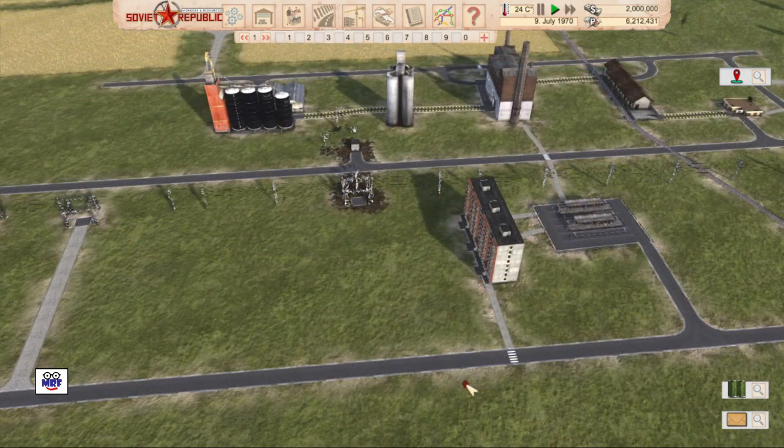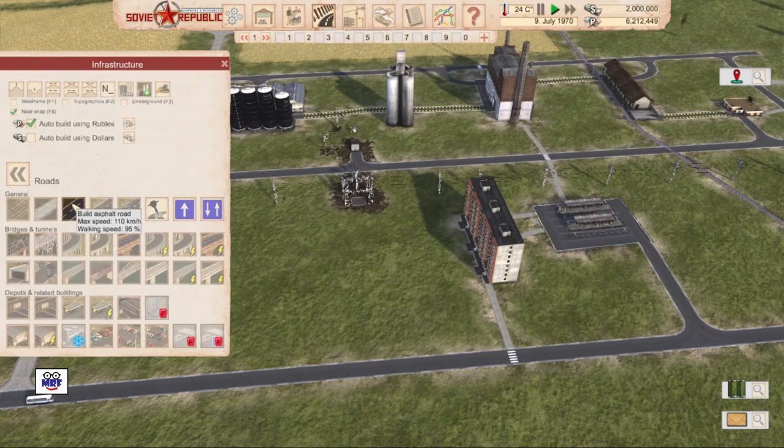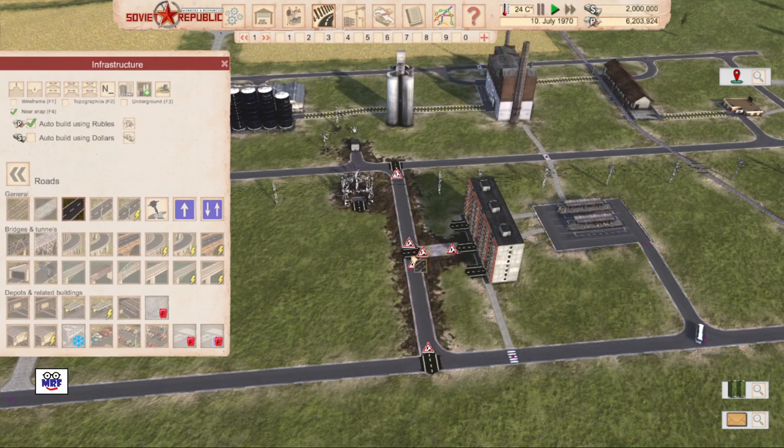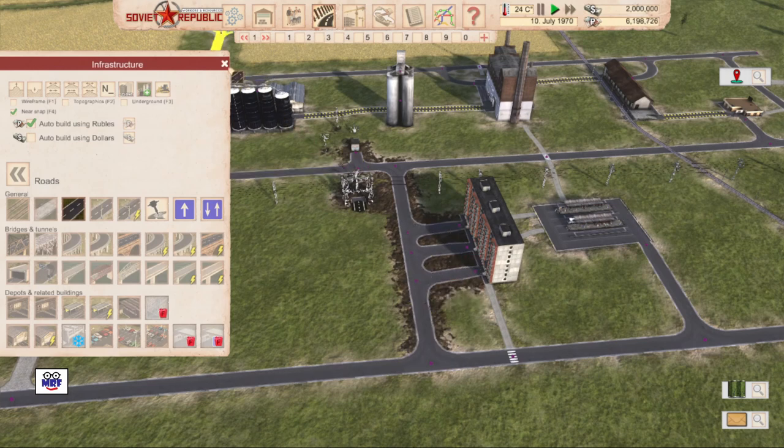Another obvious problem is that these flats here don't have a road connection. Let's solve that now and put a road connection in right through there. I'm not sure if I need to connect every single one of these or just one, but let's connect them all for the moment and see what happens. And we've solved another little problem.